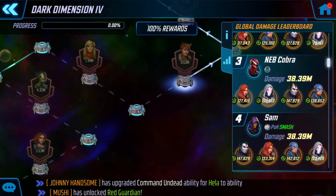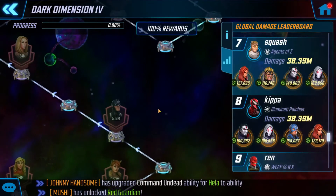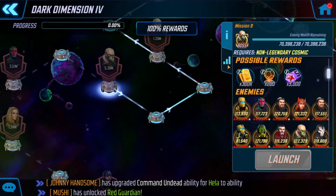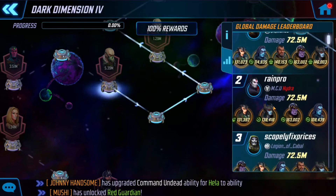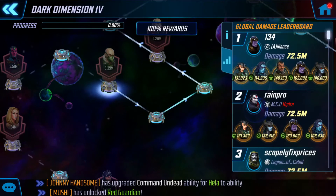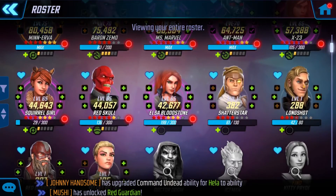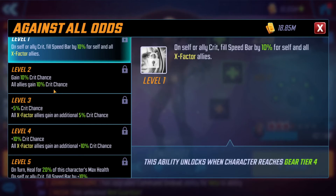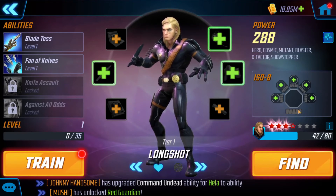I'm not doing Cap. I'm doing Sinister first, then Cosmic. I stopped spending money. I think it's Longshot — he's low, he doesn't have that many yellow stars. But his passive 'Against All Odds' gives 10% crit chance, that's amazing. But he's not up there, so it's going to be a waste to get him to 15.